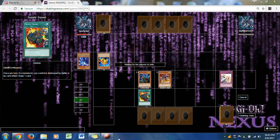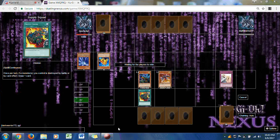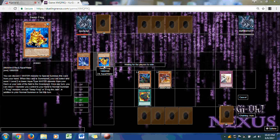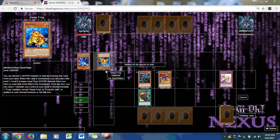After the side deck break, Dark Warrior is going to be on the lookout for Ultimate Insect Level 7 and might side into Prohibition. Ryuzaki is ready for those side-decked cards. If Dark Warrior puts in Prohibition, Ryuzaki might counter with Treeborn Frog. We'll see what happens in Duel 2.